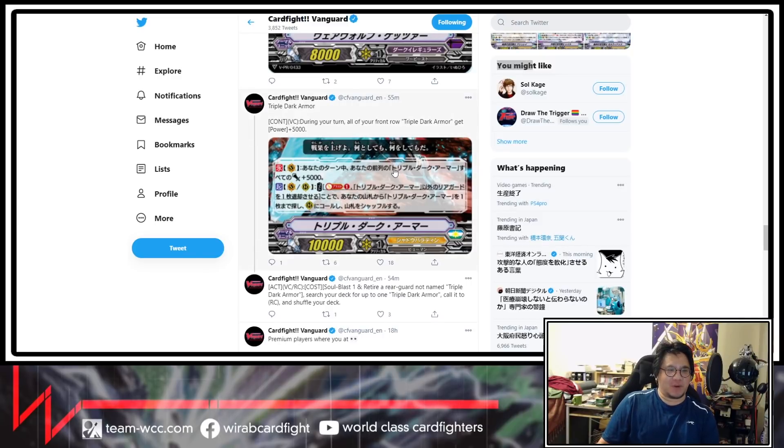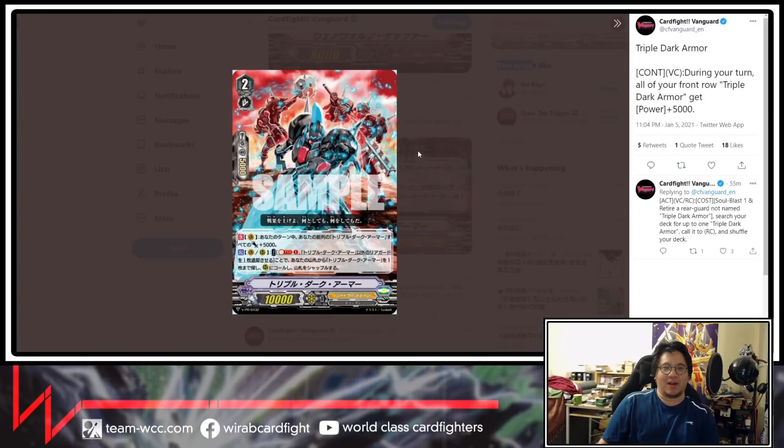First PR we got is Triple Dark Armor, and this is for Shadow Paladin. Its effect is: cont vanguard circle — during your turn, all your front row Triple Dark Armors get power plus 5000. And then an act on the vanguard circle: soul blast one, retire a rear guard not named Triple Dark Armor, and search your deck for up to one Triple Dark Armor, call it to rear guard circle and shuffle. It's a very meme-y card.